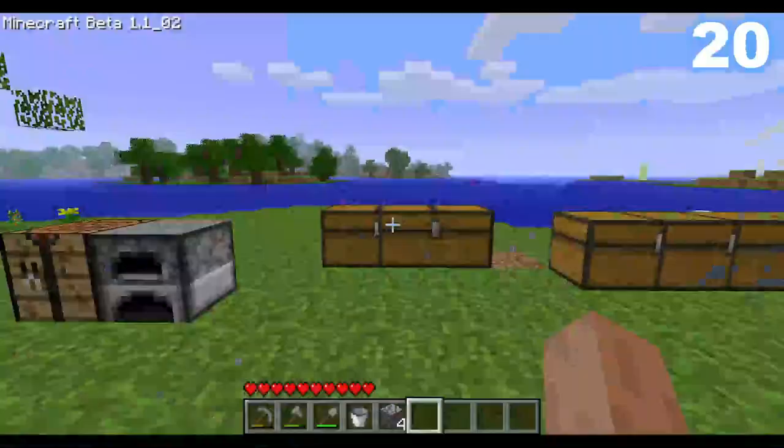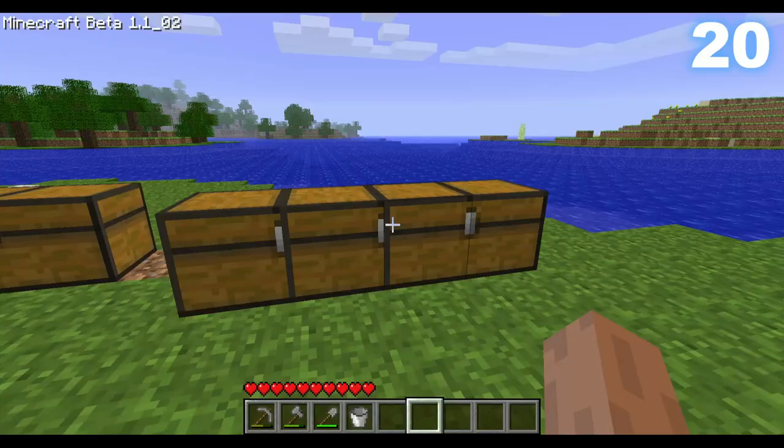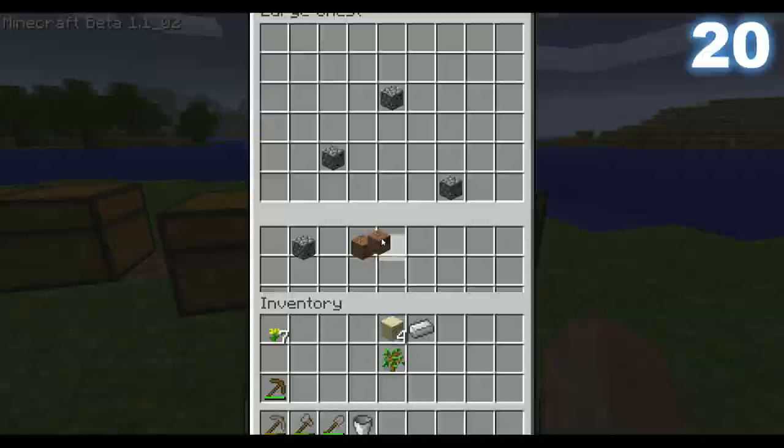Triple chests and even quadruple chests used to be a thing in Minecraft. By placing water next to a chest and placing another chest in the water, it would get added making a triple chest, and the GUI would also become messed up.